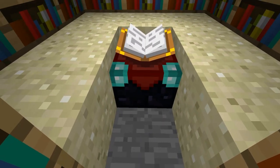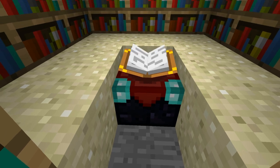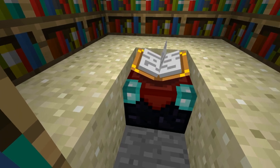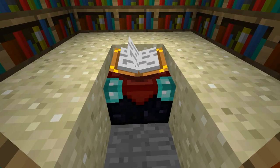As you see, sand blocks surround the enchanting table. These sand blocks are what control the enchanting levels. I'm using sand, but gravel could also be used. The idea is that we want a block that will fall when the regular piston is retracted. In this design, we aren't moving the bookcases as in my previous design. Instead, we are blocking them from being used by the enchanting table.